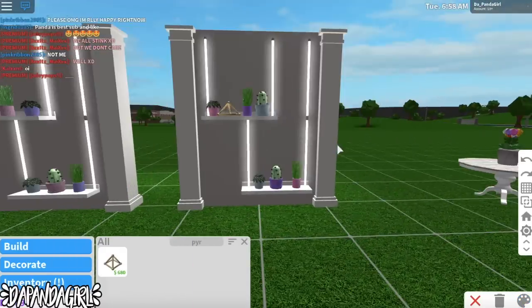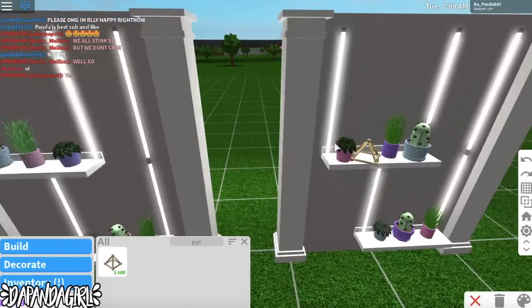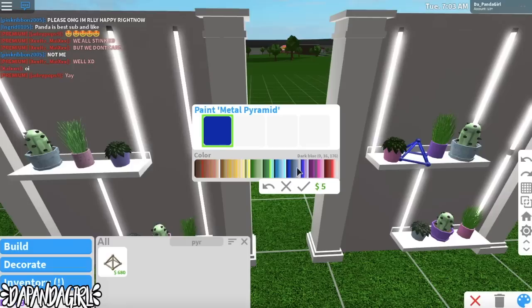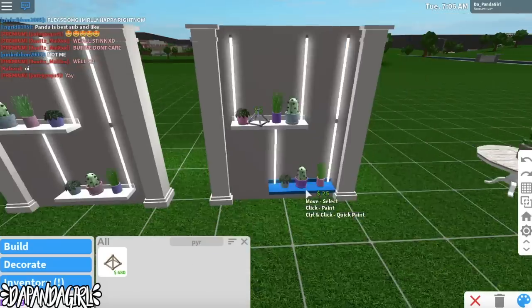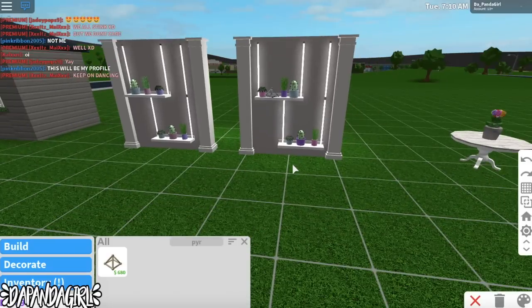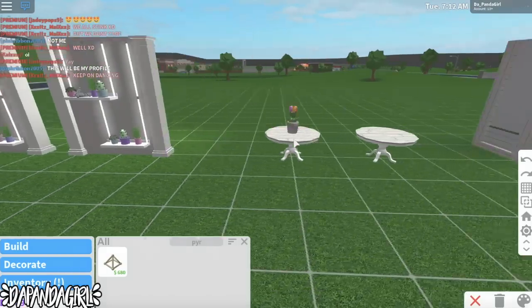Now we have the design done. If you wanted you could color the pyramid a different color — like gray maybe. I think that looks kind of cute! And you could even add some picture frames and decorate it however you like. I just gave you the simple version.